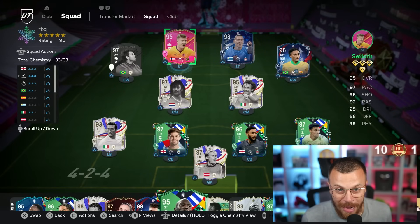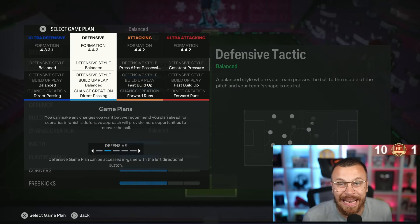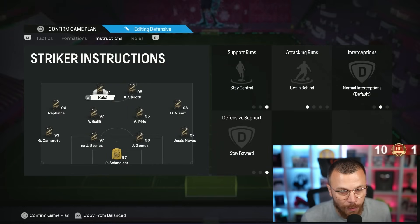This is the team we're going to use in upcoming Fut Champions games, fighting for rank one rewards. The formation after minute one will be a 4-4-2 with Kaká and Sørloth as strikers. I'm forced to use Kaká on the left side because he's a right-footed player with finesse shot plus.